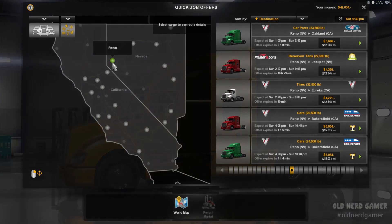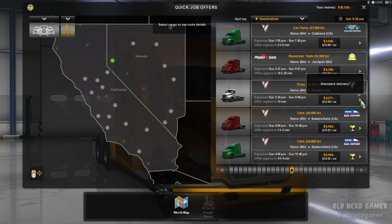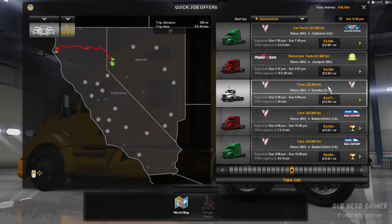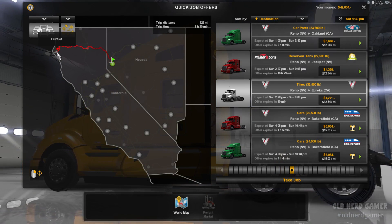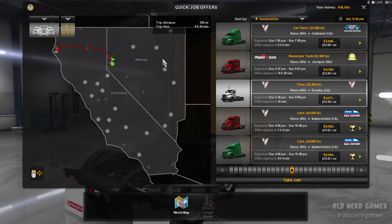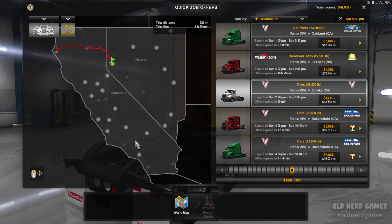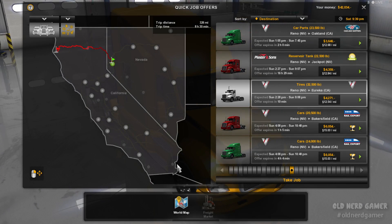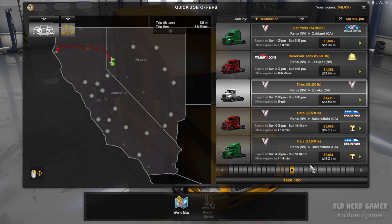Let's start in Reno. Right off the bat — okay, now this is just a standard delivery. No fragile stuff, no explosive stuff. So it's not going to give us a ton of extra experience points, but it is going to get us up to Eureka. So we'll be able to discover that and hopefully get more jobs over to Hornbrook. I've still got Carson City and Tonopah to discover, and I haven't discovered LA — or San Diego or El Centro. Okay, well I've still got more than enough to do. Let's go ahead and get started.